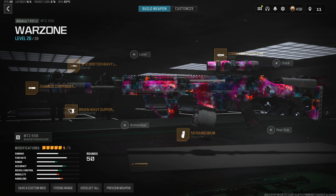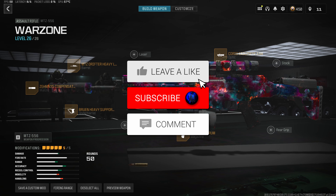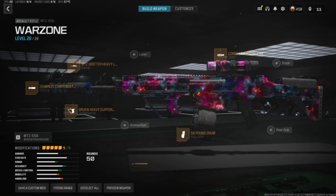Here's the full meta MTZ-556 build for Warzone 3 Season 2 Reloaded — one of the best assault rifles in the game right now. Using this build, I dropped a 40 kill game on Vondel Park, so without further ado, let's get into it.